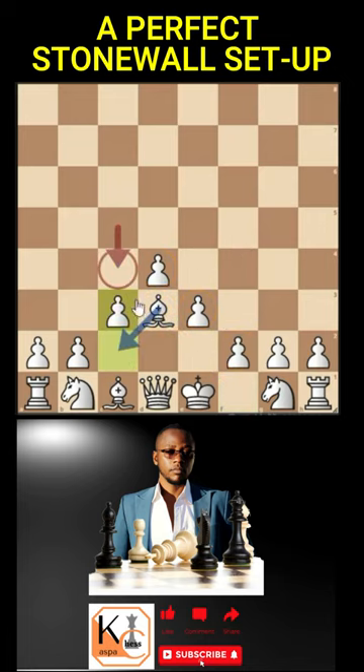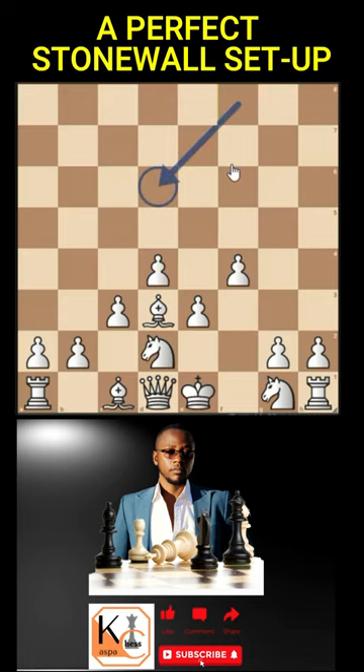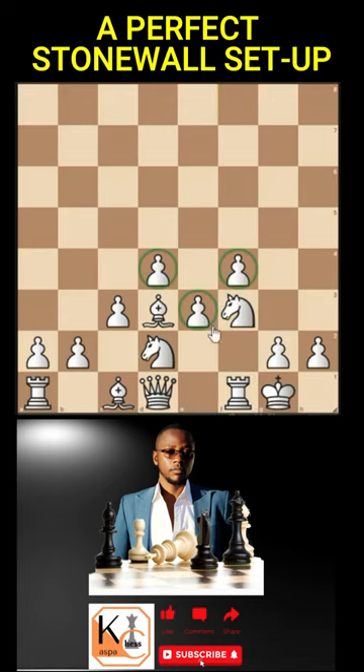In case of c5, we play c3, so that if c4, we play bishop c2. If knight c6 intends to go e5, we go f4, making sure that we are controlling the center. This is the structure that we want to get in the opening stage.